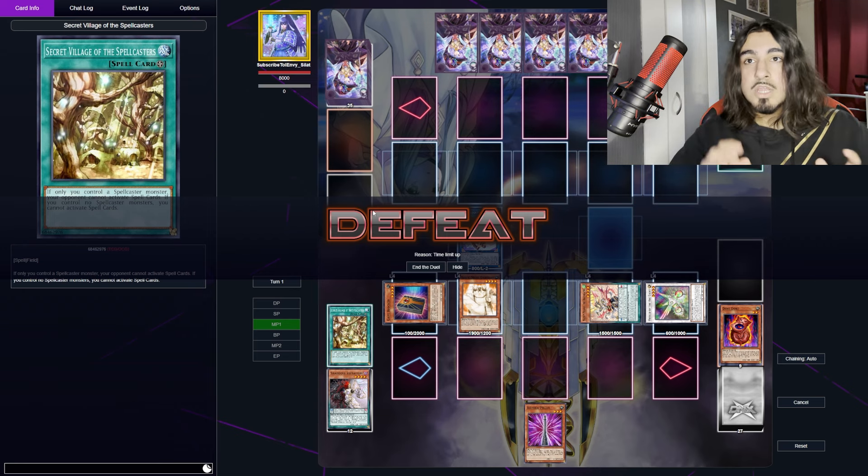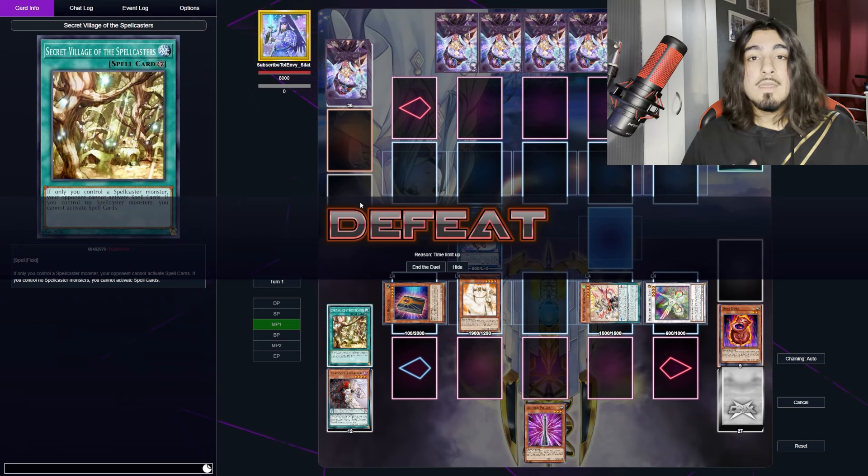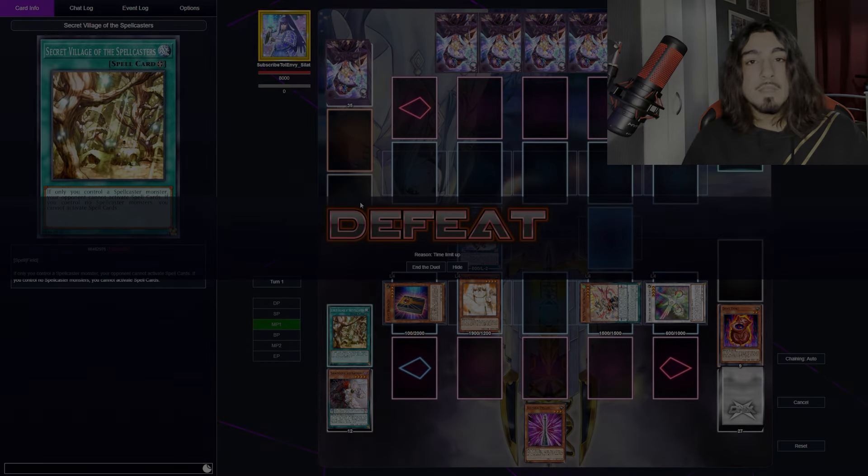Monster negates generally come easier with Koakimaru Guardian. You can play some of the other Koakimaru variants — some negate special summons, some negate trap effects. There isn't one for spell effects, but the monster effect negate is the one we use most. That's generally one of the test hands. If you guys enjoyed this video, be sure to drop a like and comment down below — I'll make some more test hands for you to get the general idea of how to play the deck.